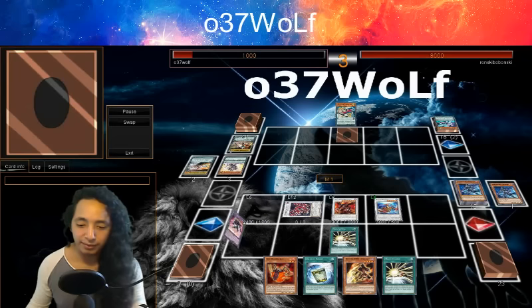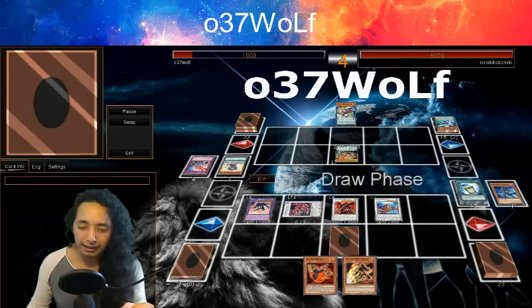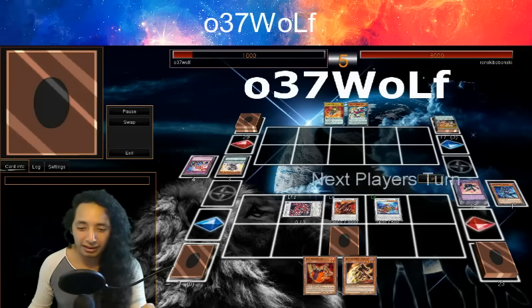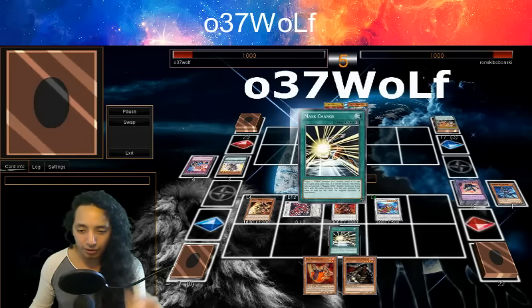I saw some builds that were playing Celestial, and I was going back and forth on that card because it's a bit situational — it's kind of like a Bubble Man type of thing where if you have no cards...